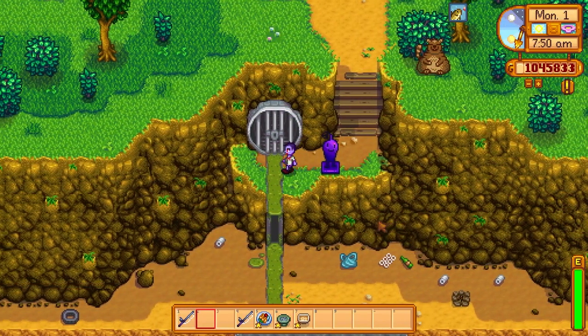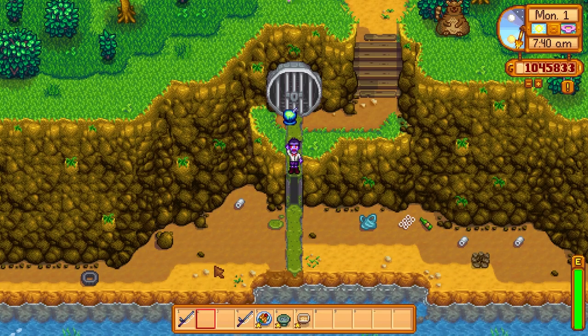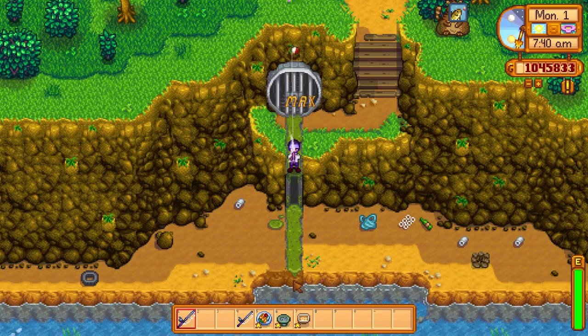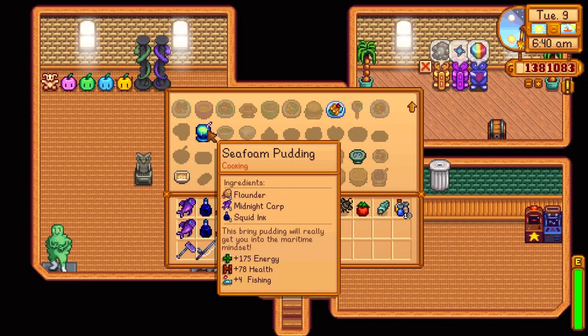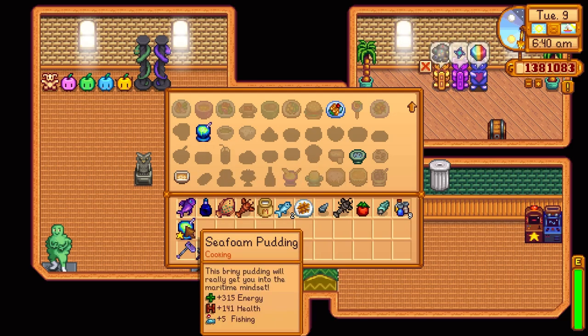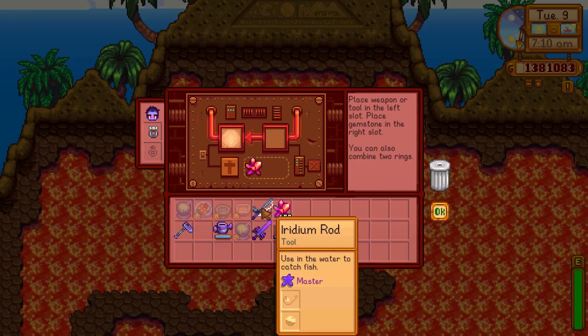Off of Ginger Island there is an iridium Krobus statue found in the water below the sewer pipe exit, but your fishing rod doesn't quite have the reach to get there. It's only through boosting your fishing level up to 15 that you'll be able to get the required distance in your cast. This can be done by making a sea foam pudding with Keys seasoning, which gives the dish a +5 boost instead of its typical +4, or you'll only need a +4 fishing level boost if you have the master enchantment on your fishing rod.